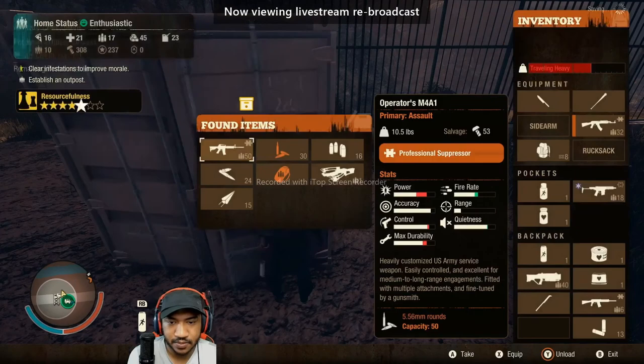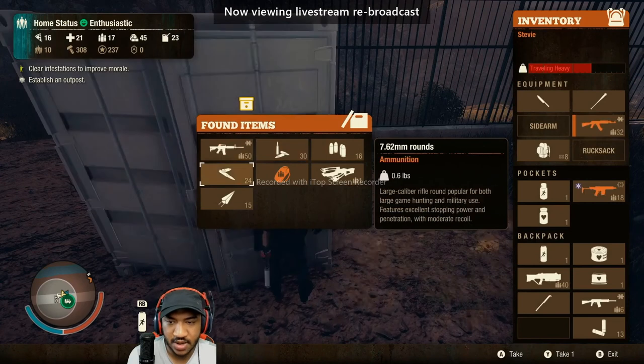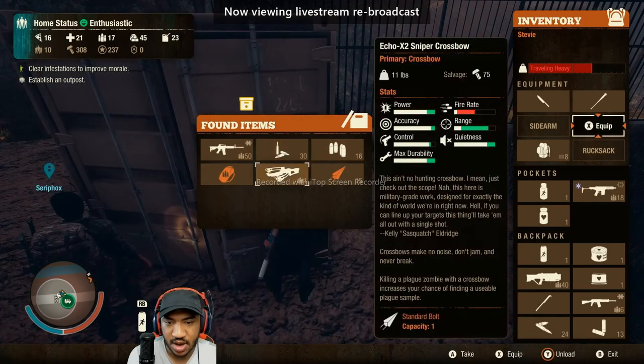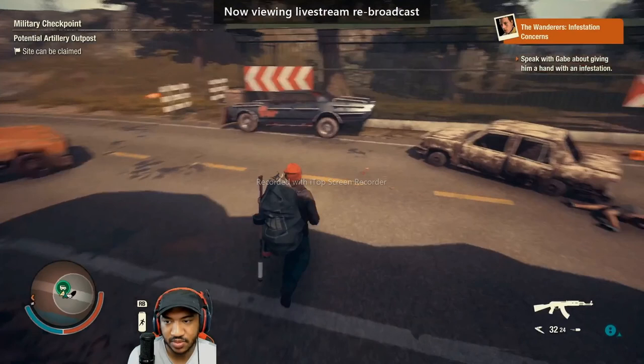You might want to go check this out. We got an M4. I'm gonna go ahead and pick up this 7.62, but there is a crossbow with some bolts and also 5.56. I'm gonna grab this rucksack and put it in our car.